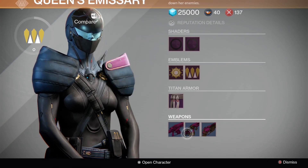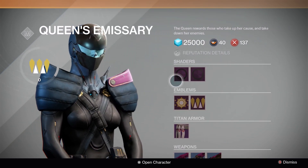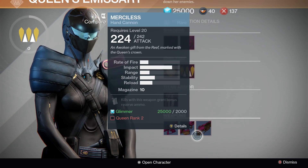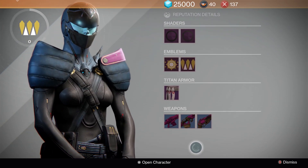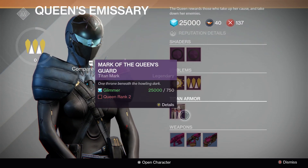You actually purchase all of these items with Glimmer. There are no marks for this type of reputation — it is just Glimmer you purchase these items with, and that's why there's no Legendaries in this shop and also why there's such a minimal amount of items you can actually choose from.